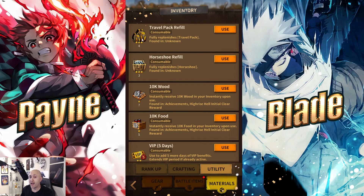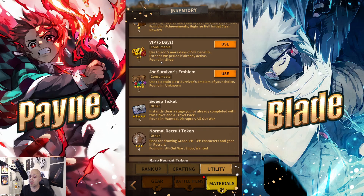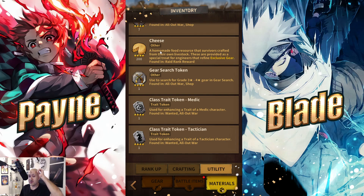These travel packs — I have four of them — replenish your stamina. Horseshoes are your PvP stamina and will be replenished using horseshoes. You have 10K wood which gives you 10,000 wood for your town, 10,000 food which allows you to build as well as level up your characters. You get a free VIP five-day pass, a four-star survivor emblem to rank up characters, a sweep ticket, some recruit items, and cheese which lets you refine exclusive gear or use some of the 14-day packages instead of paying real money.